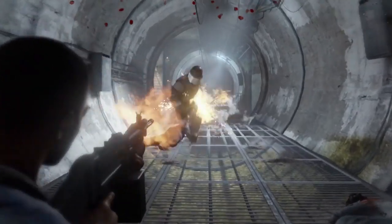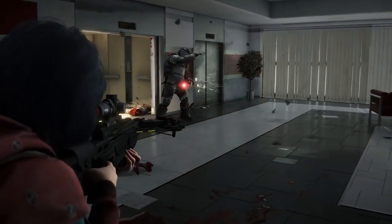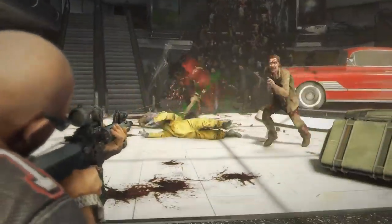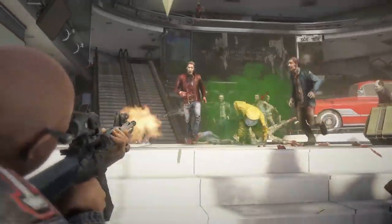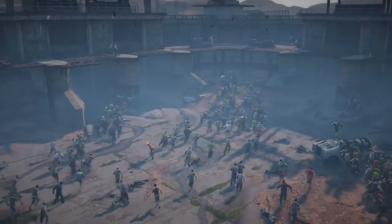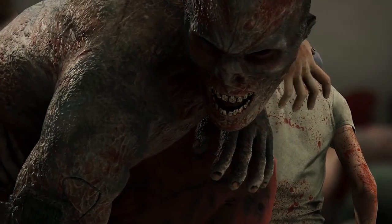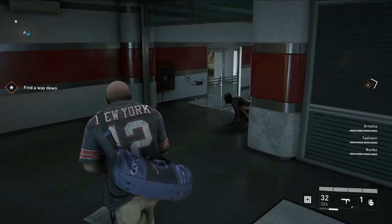Special zombies shake things up even further, forcing a change of tactics at a moment's notice. Gas bags will charge your squad, and anything but precise headshots trigger a nasty cloud of toxic gas. Screamers will cause more and more hordes to assault your team until you take them out — easier said than done when you factor in the other special zombies that may be laying in wait.